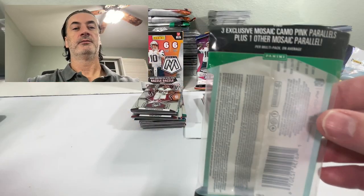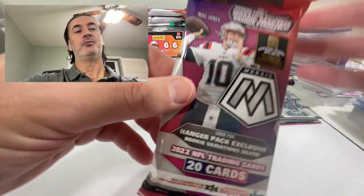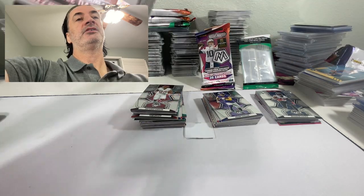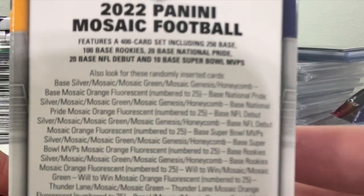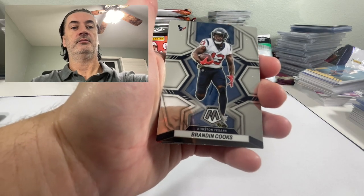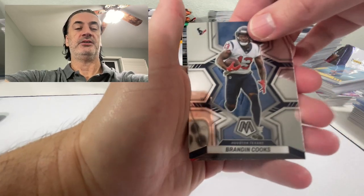15 cards in the cello, three pinks, one other mosaic parallel. You're looking for maybe Kenny Pickett, Brock Purdy, Desmond Ritter, Malik Willis, Skylar Thompson. In the hanger: four oranges, 20 cards total. In the blaster: 36 cards, some razzle dazzle. Numbered cards, autos, orange fluorescence, some decent defensive rookies — Ahmad Gardner, Aidan Hutchinson. Good skill players at wide receiver — Garrett Wilson, Pickens, countless others. Looking for the one-legged Brock Purdy — looks like they almost got one leg on Mr. Irrelevant here.